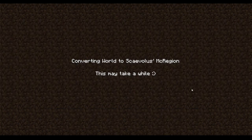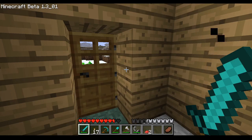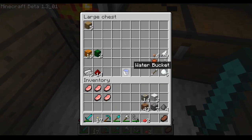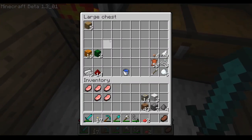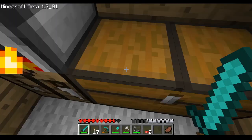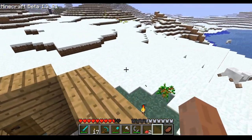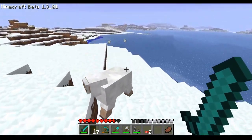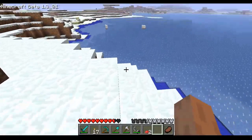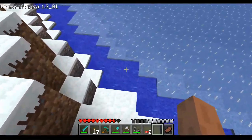The world select screen now looks like this, which is amazing. Here we are in beta 1.3, where something impactful was added to the game. I need two more wool and we can get a bed finally.